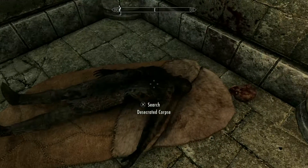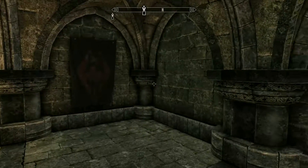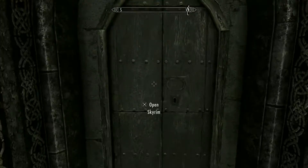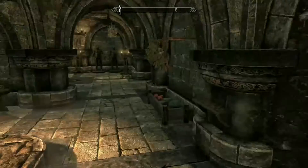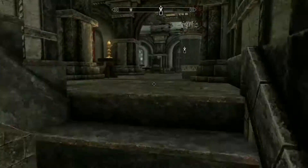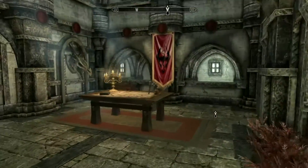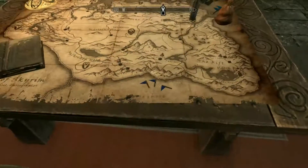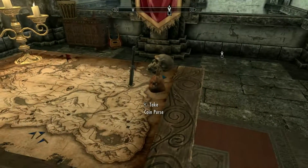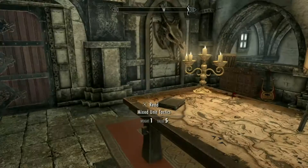I'm assuming this is the dungeon - there's a desecrated corpse which is a Stormcloak, which is really gross. That door leads outside from the dungeon, so this is the dungeon downstairs. Going up a flight of stairs - up here there's a map with a bunch of deactivated flags and a knife right on top of Windhelm, which is cool.